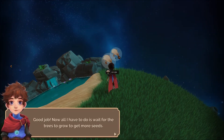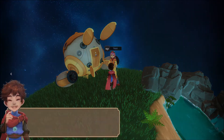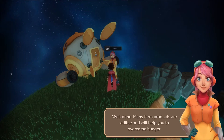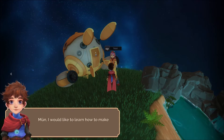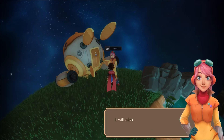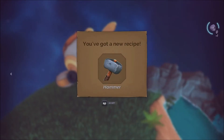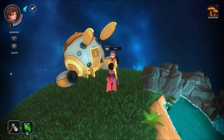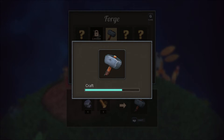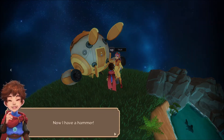Good job. Now all I have to do is wait for the trees to grow to get more seeds. I planted those seeds, now all I have to do is wait for the crop to grow. Well done. Many farm products are edible and will help you overcome hunger. Moon, I would like to learn how to make things. Of course, in that case it will do you good to have your own hammer — it will also be useful for breaking stone. You've got a new recipe: the hammer. Make a hammer. I'm back here, let me use the forge. We're going to forge ourselves a hammer. Apparently we have all these materials still.